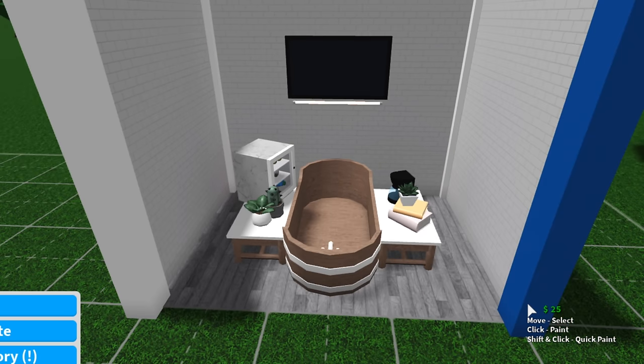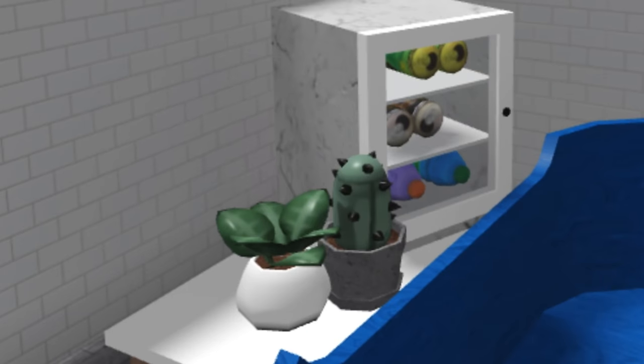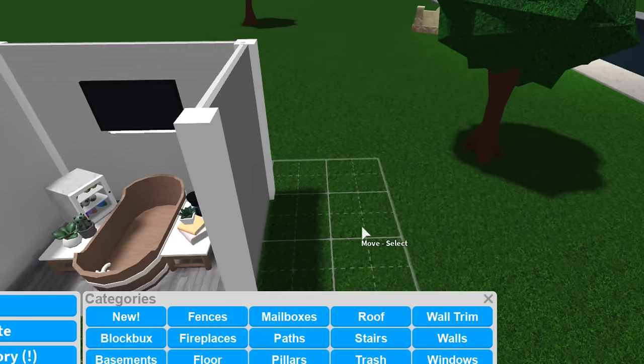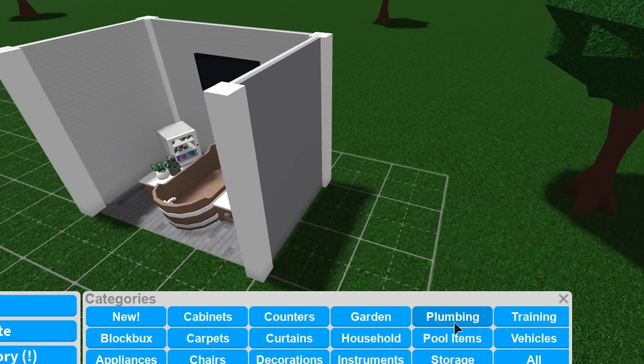Now, of course, it is up to you on how you want to decorate it, but I just added a bit of plants to make it kind of aesthetic and colored it how I wanted to. It's all up to you. Once that is done, I'm going to also just quickly place down a bike because why not — we might want to drive places.